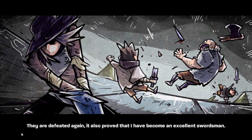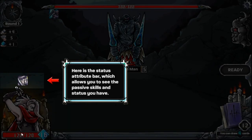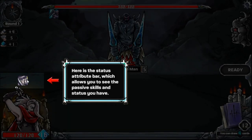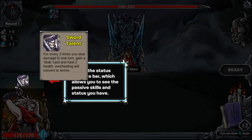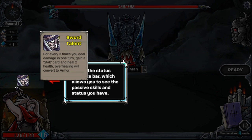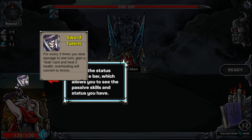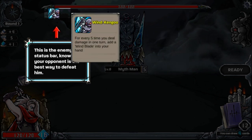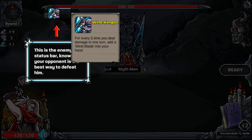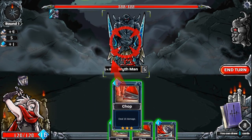Oh damn, get wrecked dude. So this is the challenge — oh my god. Here's the status of the ultra bar, allows passives. For every three strikes you deal damage in one turn, gain the stab card and heal 2 HP. Overhealing will convert to armor — I don't know why I thought that was 'haul'. I can see the enemy stats — for every five times you deal damage in one turn, add a wind blade. Wind blade sounds dangerous, I don't think I want that. You just basically gave me good luck, alright game, let's see how it is.